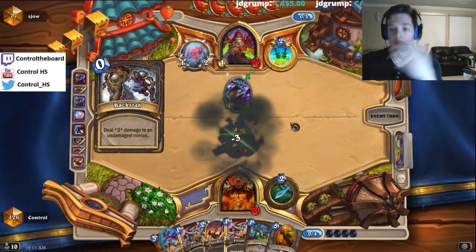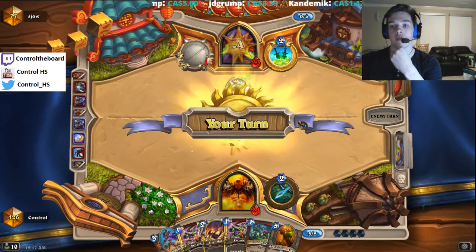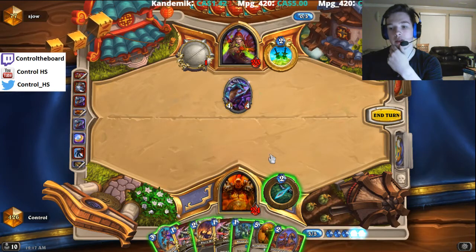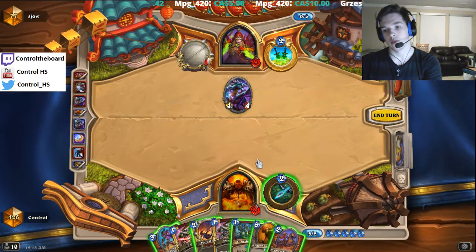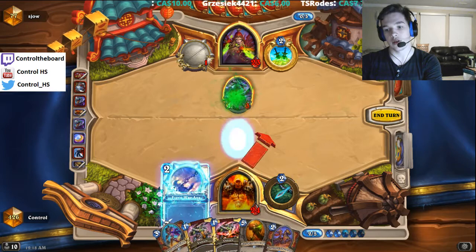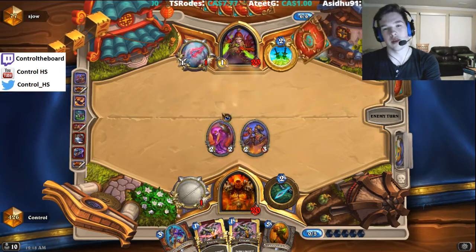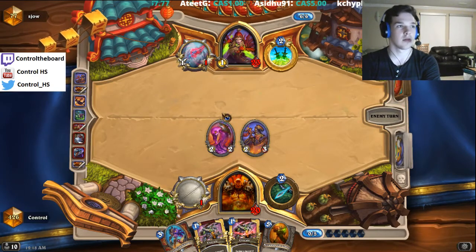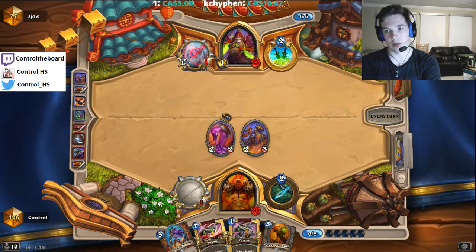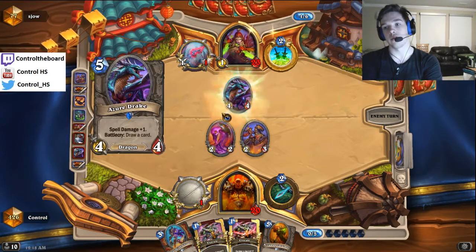Yeah, Backstab pure power is really good — great tempo play. I'm not sure if he runs Teacher or not. Now that we draw Champion — even though it's not activated — I think it's just much better to play war axe and then play Alexstrasza's Champion here. I'd like to save Ghoul just in case he does run Teacher; it's a pretty big deal to be able to answer the tokens. If he's running Unearthed Raptor, maybe he can't fit that in though. We're not weaving in too many hero powers, which is kind of unfortunate, but I think it's okay.